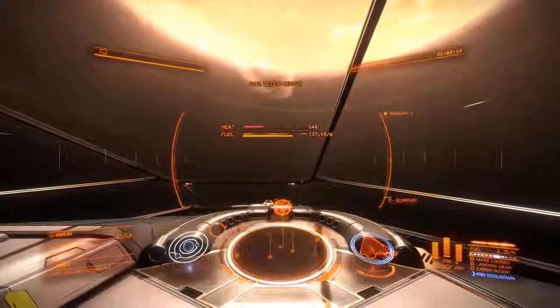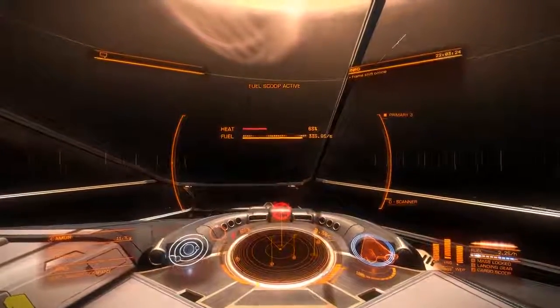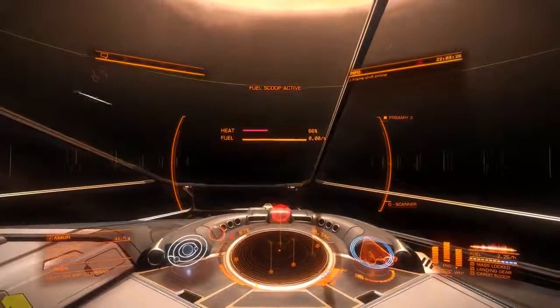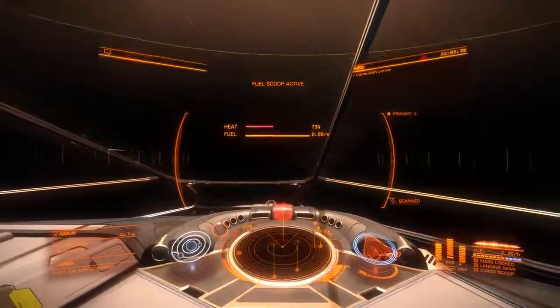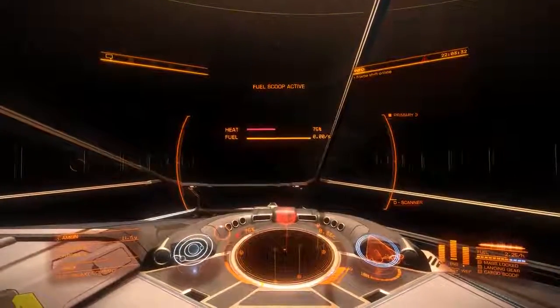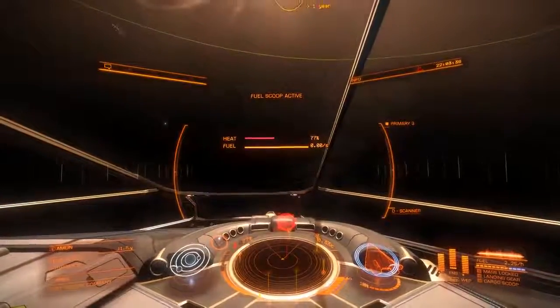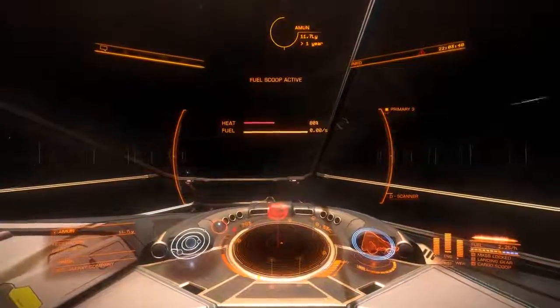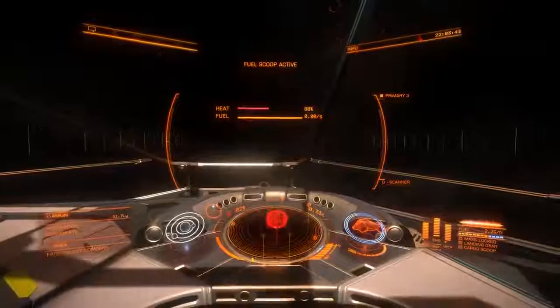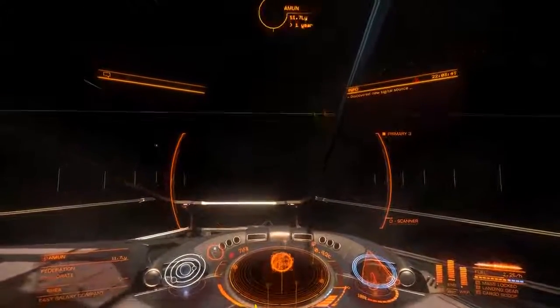Fuel scooping. Here's that artificial horizon again — it's the orbit line. Keep above it, or keep outside of it, I should say. Fuel scooping complete. Then you can just throttle up and do a fast orbit. Temperature starts getting a little ugly — go away from the star. Fuel scooping complete. Open up the distance.